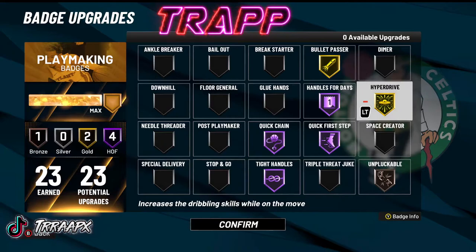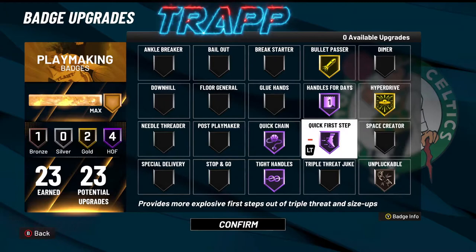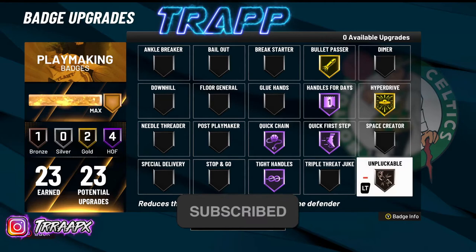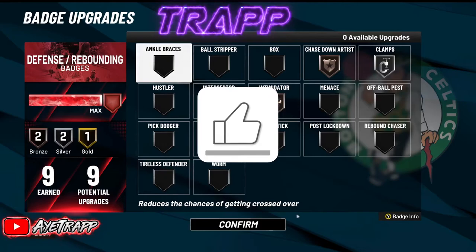Quick Chain on Hall of Fame — quick moves together, you get the picture. Quick First Step on Hall of Fame — literally one of the best badges in the game. If you ain't got this badge you're gonna be slow. You can tell the difference from bronze all the way up to Hall of Fame. Tight Handles on Hall of Fame — you stun your opponent with certain moves. Tight handles is a top tier playmaker badge, one of the best. Unplugable on bronze — putting it on gold or Hall of Fame you're just wasting badge points.